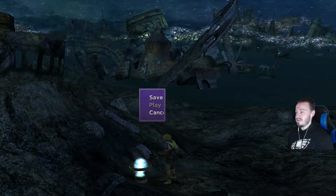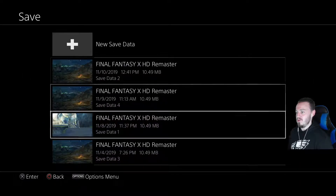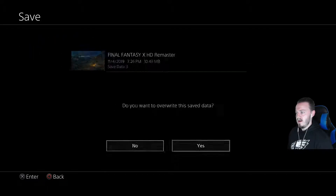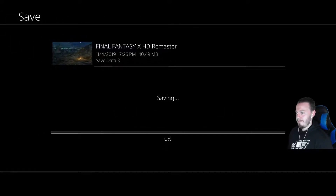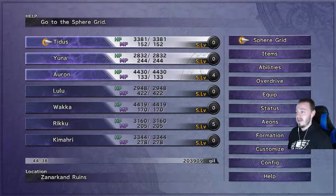Now that we've exited out of the Sphere Grid, let's save to make sure all those upgrades are locked in. Saving over the file from about a week ago. The grinding was definitely worth it — we got some good increases. Tidus is in the 3,000s for HP, Rikku is in the 3,000s as well, Kimari's got 278 MP, Lulu has 422. Things are looking good.